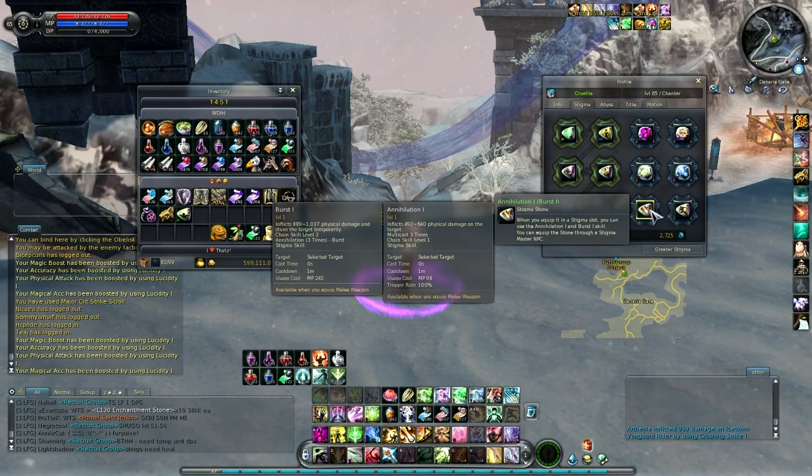Then Annihilation is a stigma that has a chain effect, so you can do multiple hits that has a stun at the end. And it also has, I believe, 7 meter range, but 6 meters is probably safer to say. So it's a really good stigma with a 1 minute cooldown that in my opinion is really strong.